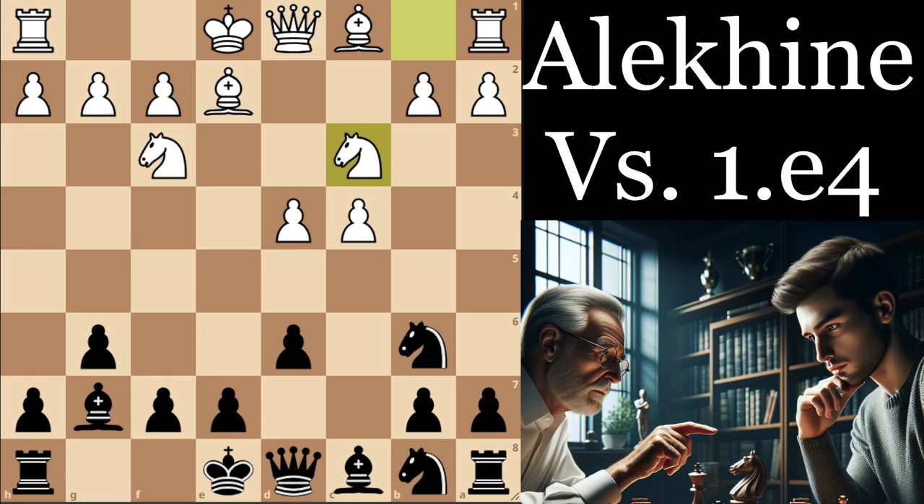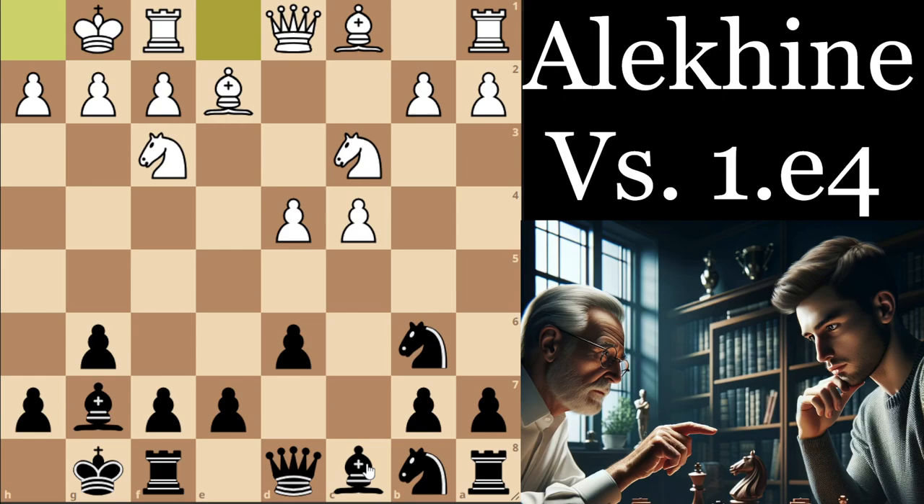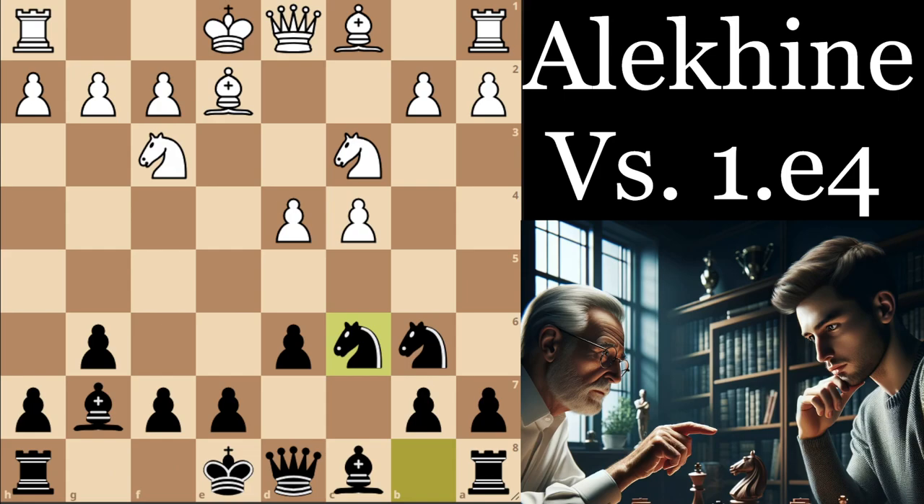Knight c3 — Nakamura plays knight c6, which is actually a little bit imprecise. Allowing white to play d5 and kick away our knight is not exactly ideal, which is why I think the better move order would be to castle first, then wait with knight c6 and play bishop g4 first. Because when you play knight c6, you're going to have a lot more pressure against the d4 pawn. Your plans in the middlegame are either to play d5 and fix d4 in place, or to break free in the center with e5.